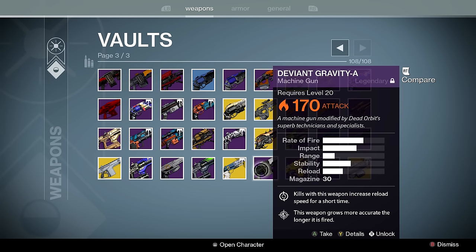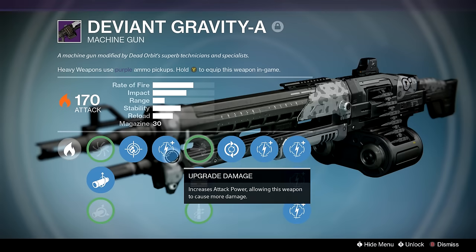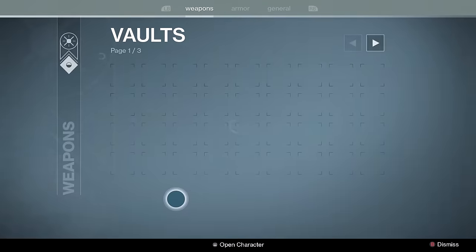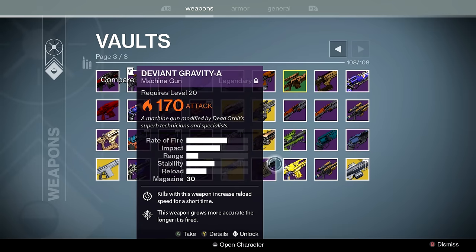Trespasser — self-explanatory. Deviant Gravity A — I heard somewhere that this might have been Deej's favorite gun, and I can see why. Four-tap to the face or four-tap to the body, Feeding Frenzy, Field Scout, and a list of ballistic options. I can't complain — amazing machine gun; I still use it to this day.